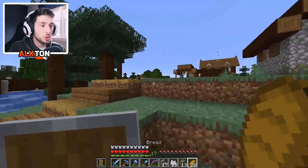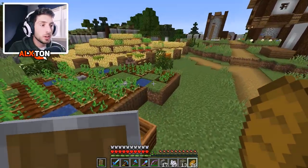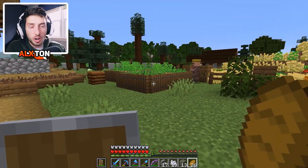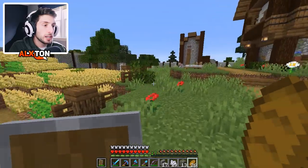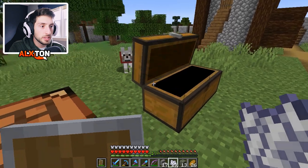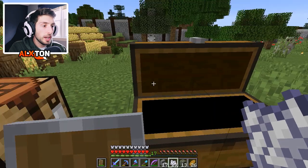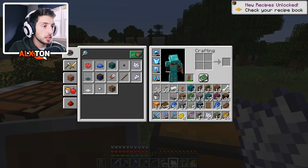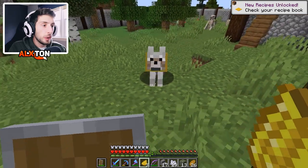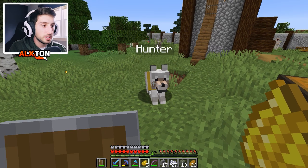We're going to go over now to the farm. Like I said, at the end of the episode I wanted to have a few more things done. I do have a lot of diamonds. How's it going, Hunter? Let's go ahead and change Hunter's color — let's do yellow. I think yellow would look pretty cool for Hunter. Oh, that looks actually really cool. I like that collar on Hunter — yellow is perfect. A lot of you guys were saying in the comments to have a collar for Hunter.